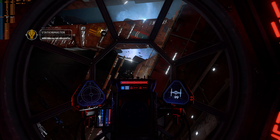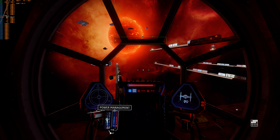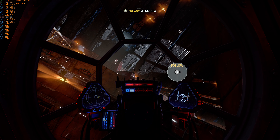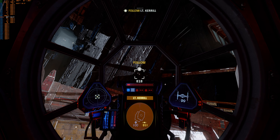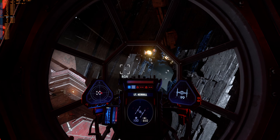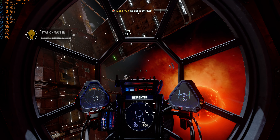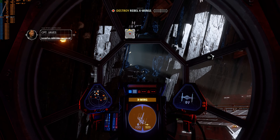Our reputation will never recover from this. Captain Javes, I think I found where the refugees are hiding. On our way. Pilot, with me. We've got enemy activity. Pilot's down. We have rebel X-wings on sensors. Drive these Imperials off my station. They must be protecting the convoy. Defend yourselves if necessary — I'll look for the refugees.